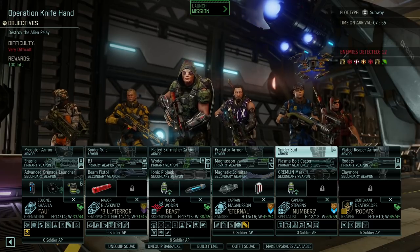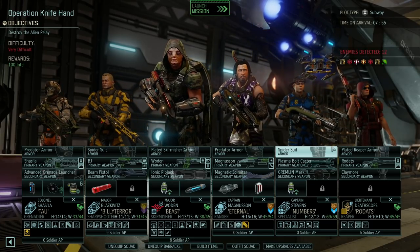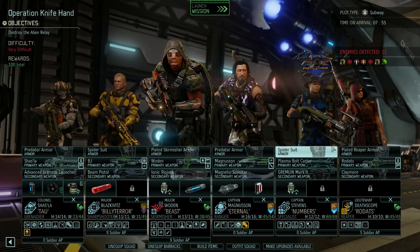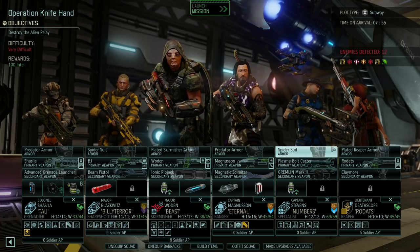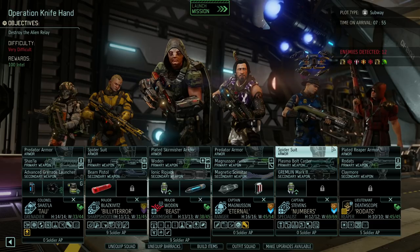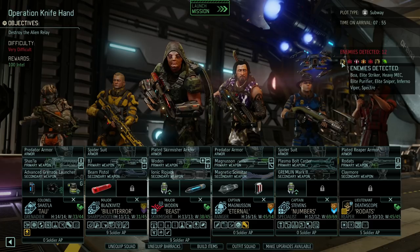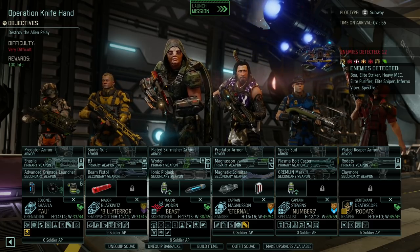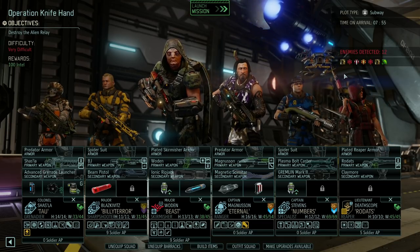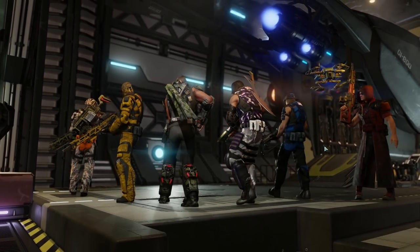Hey everybody, welcome back to XCOM. This is Operation Knife Hand. We need to destroy the alien relay — it's very difficult, 100 intel up for grabs. We're taking out Shazla, Billy Terror Beast, Eternal Numbers. We've got 12 enemies detected: elite striker, heavy mech, elite purifier, elite sniper, inferno viper, and specters. We do have blue screens for the specter.